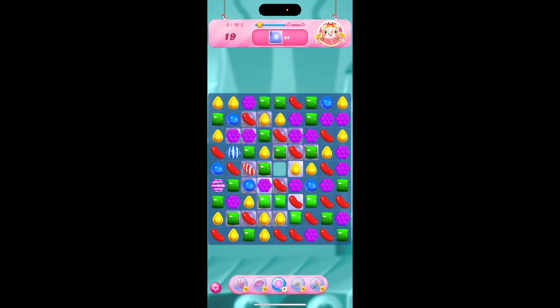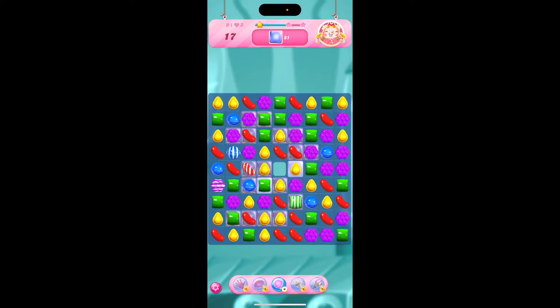Once you collect enough sugar drops, you will earn free boosters. Also, keep an eye on the episode race — this is where you complete phoenix levels quickly, and if you place well, you can win boosters. Candy Crush Saga is always running timed events and challenges, and participating in those can earn you some fantastic boosters.